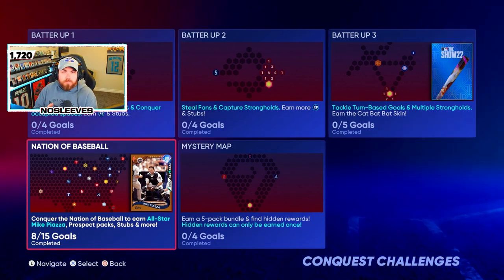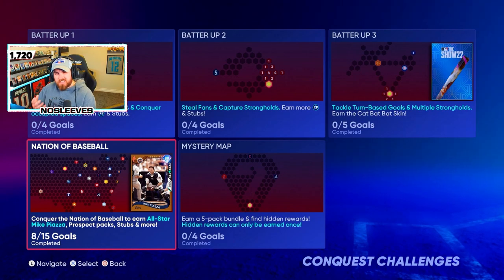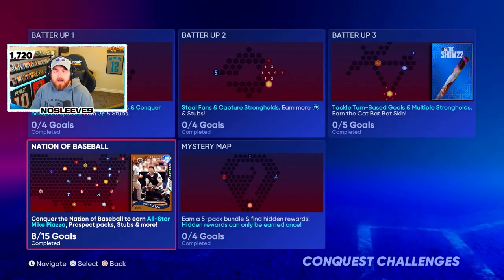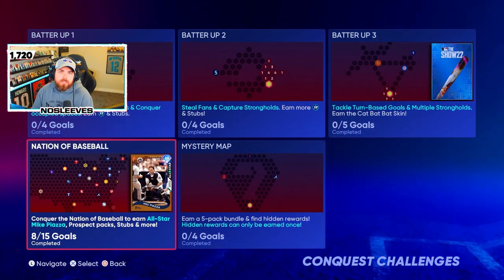That should do it for the Nations of Baseball Conquest specifically. It's not very difficult - it does look a little daunting early on and it might look a little confusing. But it's pretty simple once you follow those simple steps. It's just rinse and repeat.